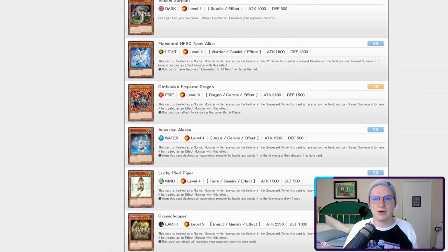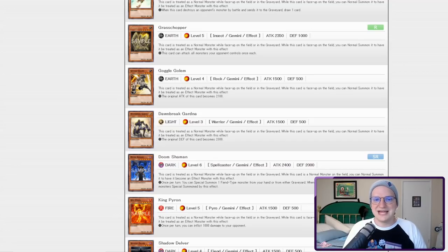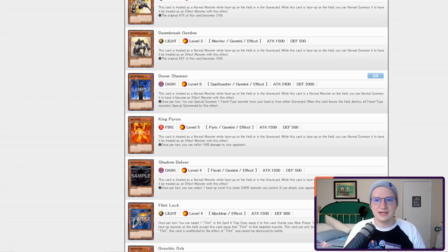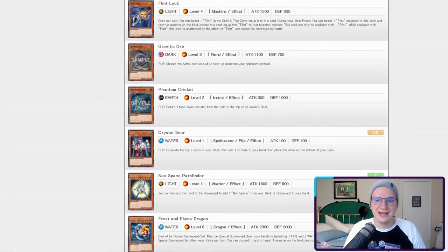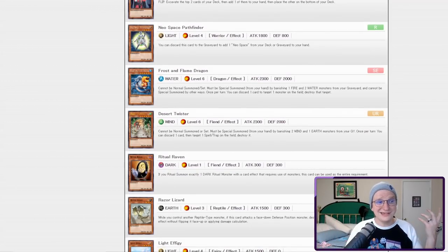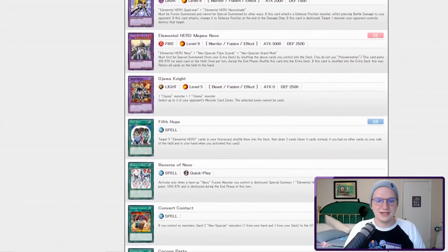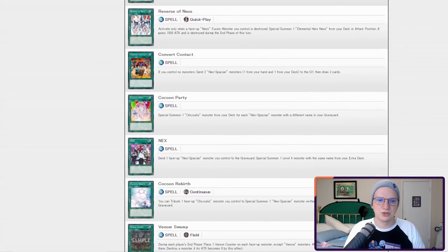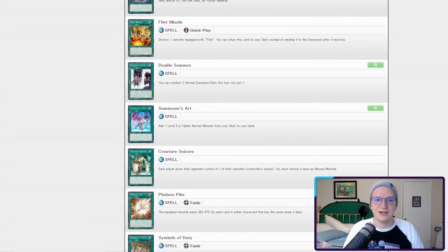Elemental Hero Neos Alias is an incredibly powerful 1900 attack four-star normal monster that can become an Elemental Hero Neos — that might come up. Gogol Golem is a potentially powerful card, 2100 attack if you are able to normal summon it twice. Doom Shaman is ill-blood but for fiends; 2400 attack on a monster is not terrible. Flintlock is part of an FTK I don't think we're playing at Limited. Frost and Flame Dragon and Desert Twister are kind of the Chaos Emperor Dragon and Blackluster Soldier of GX, but they're also really bad — you banish two of one attribute and one of another, then summon these monsters from your hand. If we pull a Twister we might go in on it. We've got some new Elemental Heroes and new Neospatians, but none are particularly shocking. Fifth Hope is Pot of Avarice but you have to target only Elemental Hero monsters. Also Snake Rain is in this set, as is Cyber Dark Impact and Double Summon.